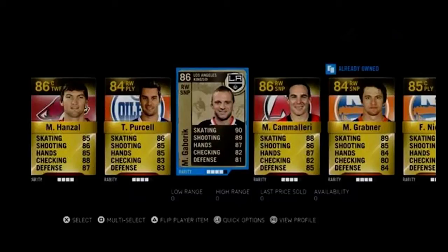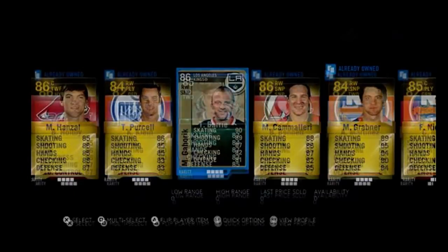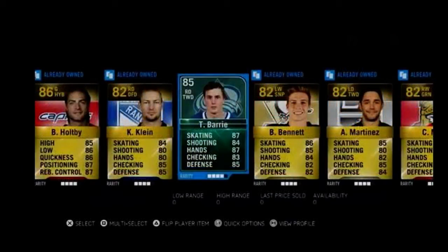Let me know what you guys think about that card in the comments. Now we've got the Team of the Year — Tyson Barry — he is an 85. I'm not sure if his gold card is 85 or not, but anyways, it's a different shade of blue and I think it goes well with the background and just the card in general. I'm a big fan of this card.